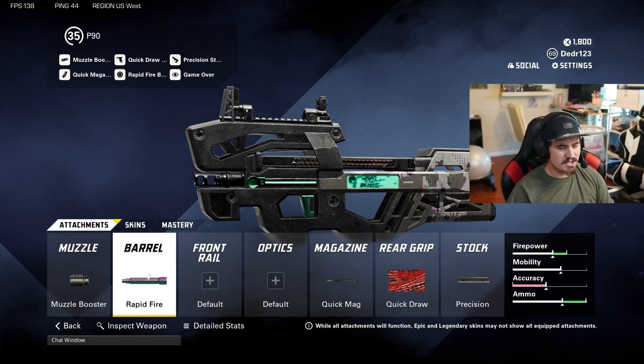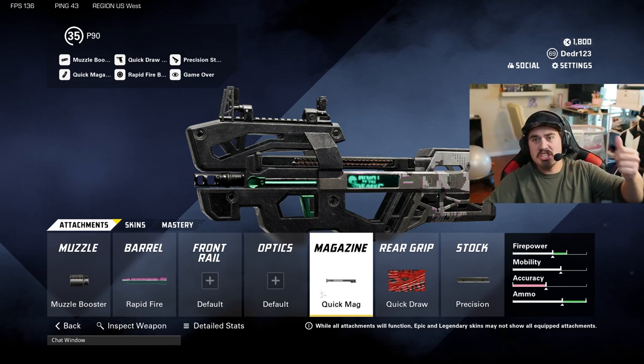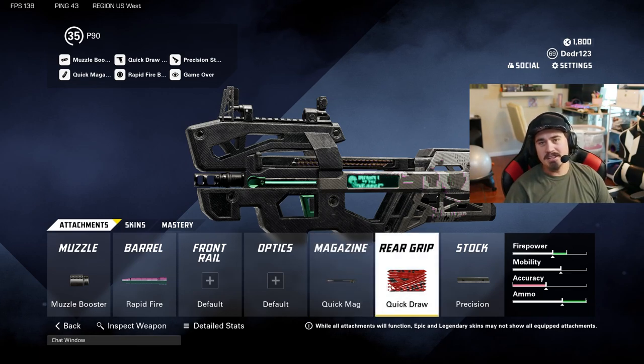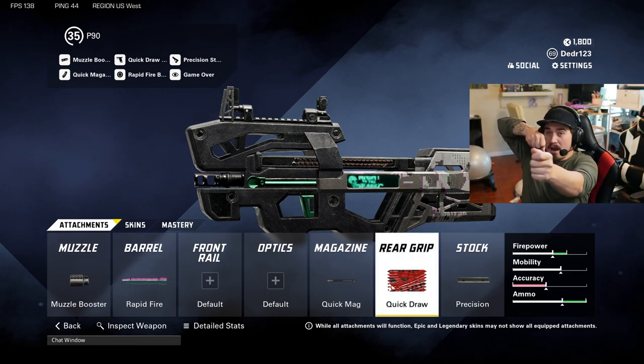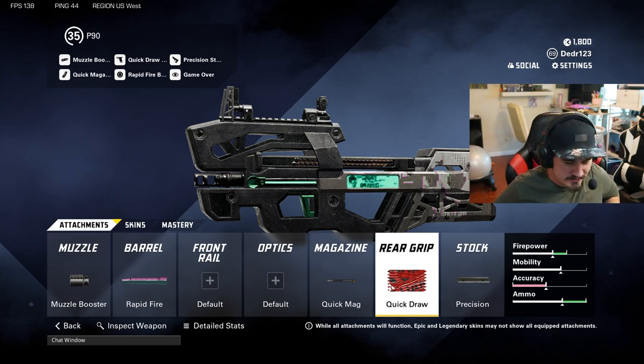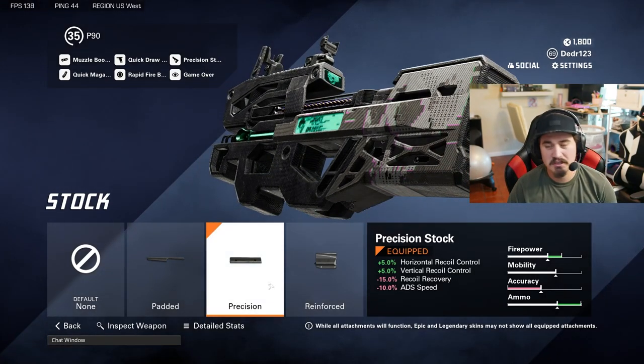Then we're going to run a quick mag to get that quick reload. We've also got the quick draw, so when you're running and you sprint up on someone, you can just unload on them right away.